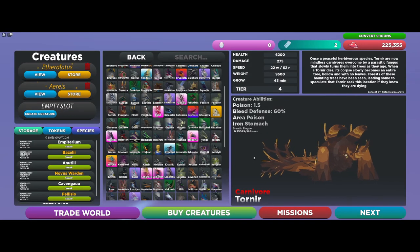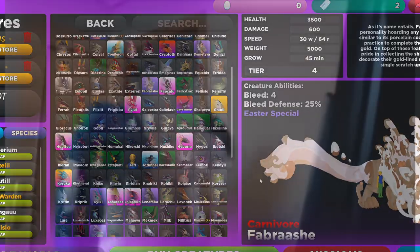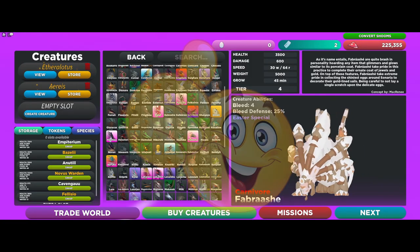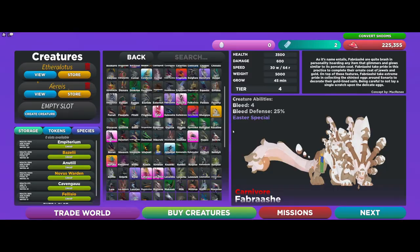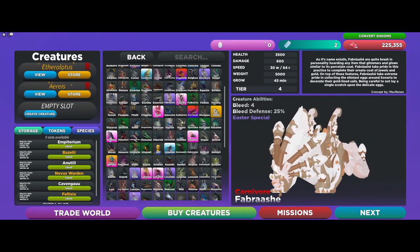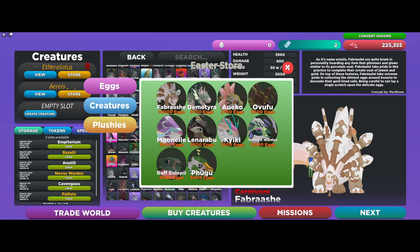What is going on guys, and today we are going to be reviewing the Tornier and the Fabrash — the new creatures that have just been added into the game about a day ago. The Fabrash is an Easter special, which you can obtain from the Easter store for 10,000 eggs.